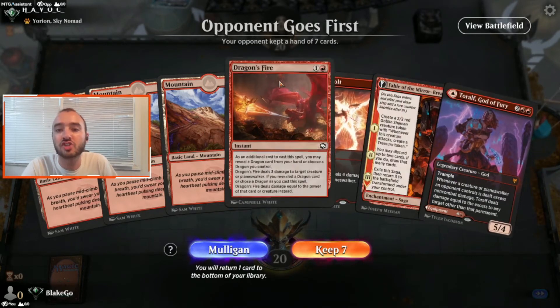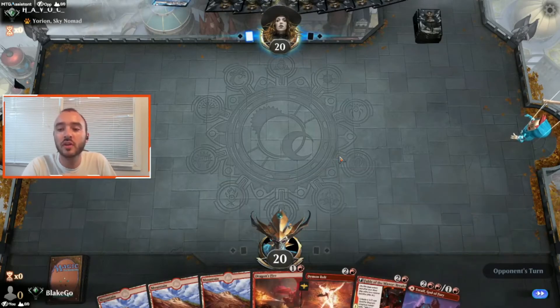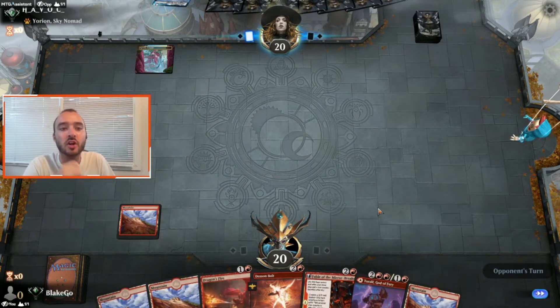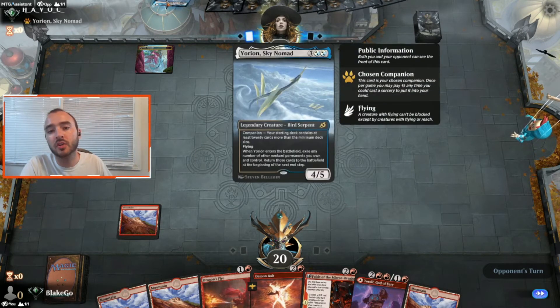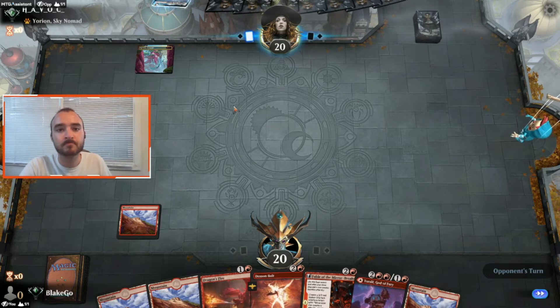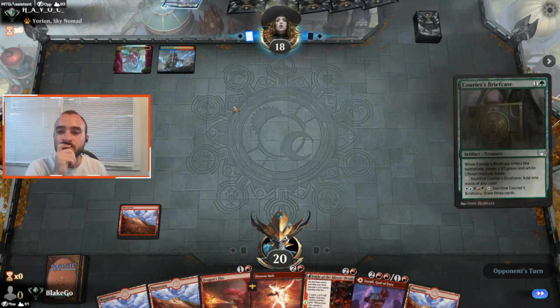For game 3, we've got a good bit of interaction. We can foretell the Demon Bolt, then turn 3 Fable, then hopefully turn 4 Toralf. This is a pretty solid start even though we are on the draw. It looks like we're going up against red-blue-green — could be the elemental deck with Omnath, or four-color Omnath. We shall see what we're going against.